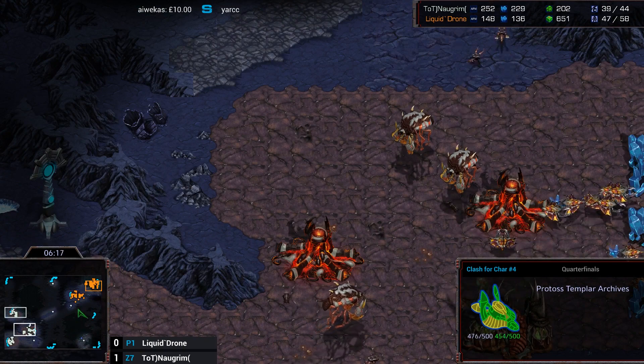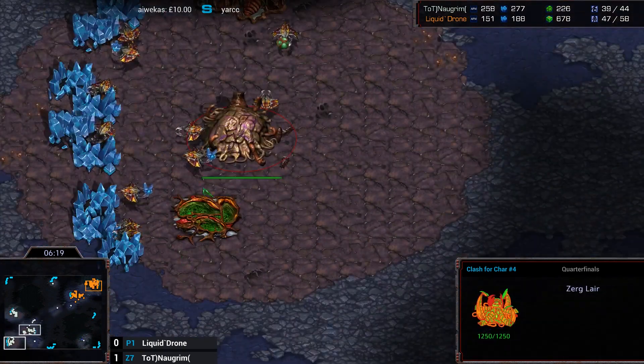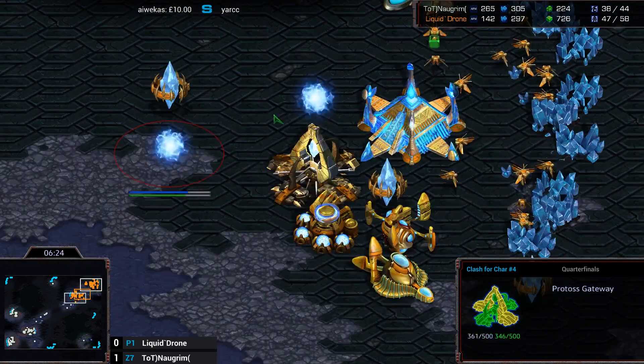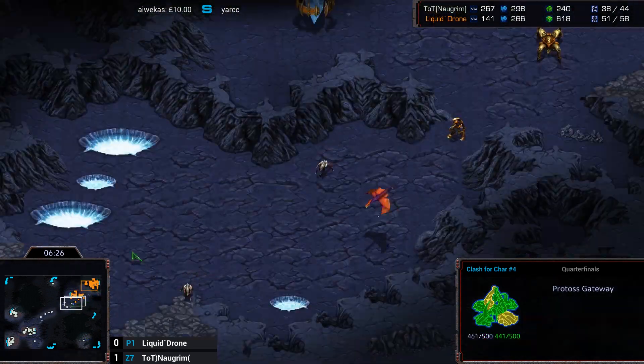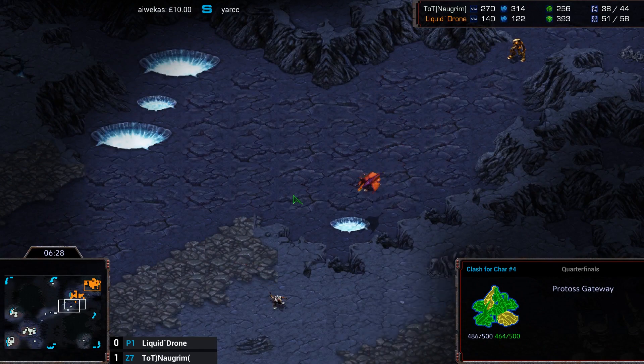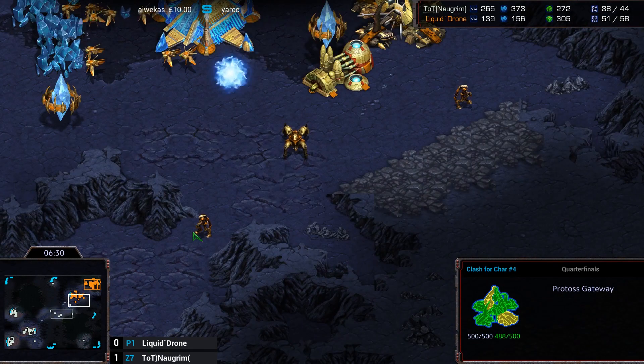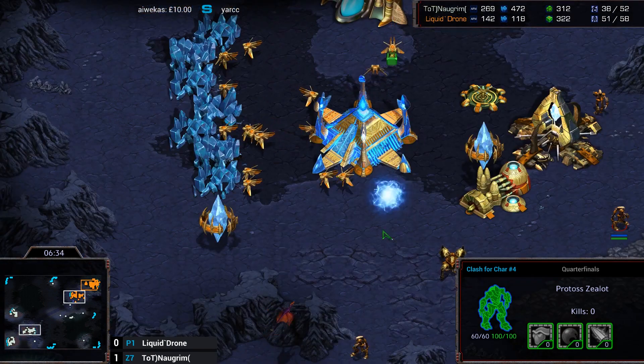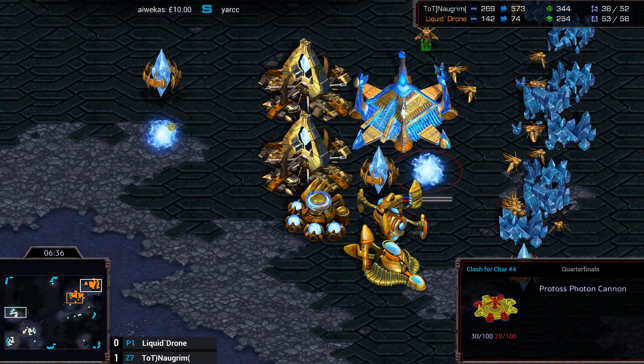We'll see as soon as this Lair finishes — that could be a good move, although it would take a little while to come out. This build from Drone feels like the old four-gateway, two-Archon, mass Speedlot timing attack in PvZ — you know, the kind people used to use all the time. It feels like that.